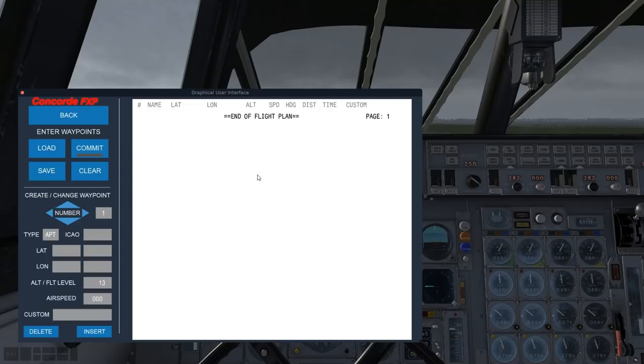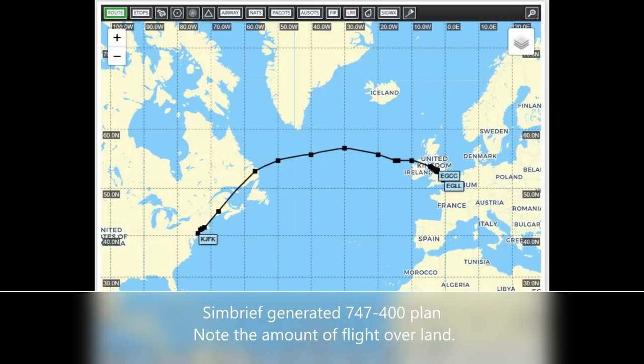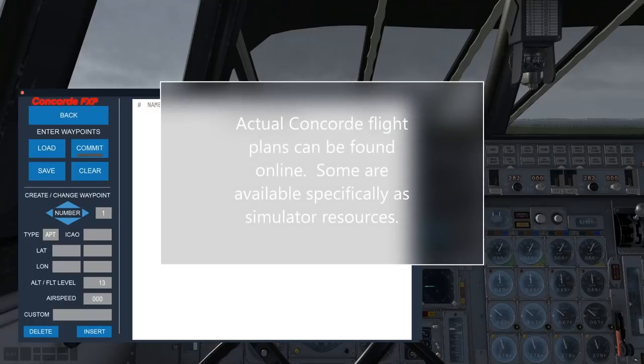Herein lies the issue: Simbrief does not have a Concorde, so you can either use a plan for a different aircraft and tweak it, or you can try and find a Concorde plan — there are some available on the internet. I have done that for you. Here is a plan for a 747 Model 400. I grabbed an actual Concorde routing and stuck it into Simbrief, just copied and pasted.